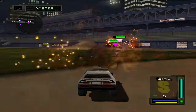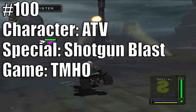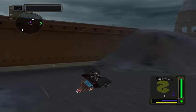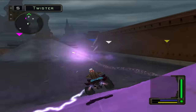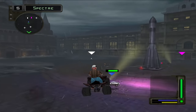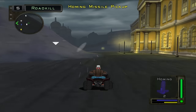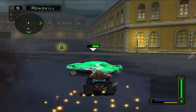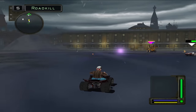Starting at number 100 is ATV's Shotgun Blast from Twisted Metal Head On. ATV is regarded as one of the worst characters ever put into a Twisted Metal game, and their special weapon is, in my opinion, the worst in the entire series. It's two blasts of shotgun pellets that do little to no damage, and you have to be within a two-foot distance of your enemy. This special is just straight up terrible.